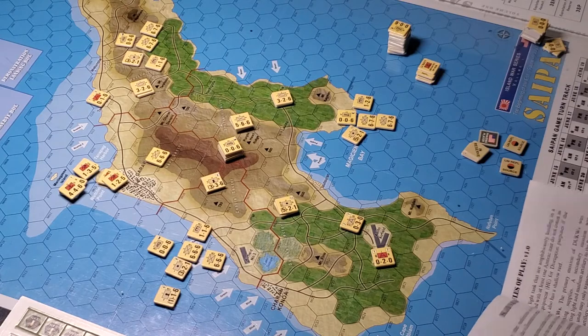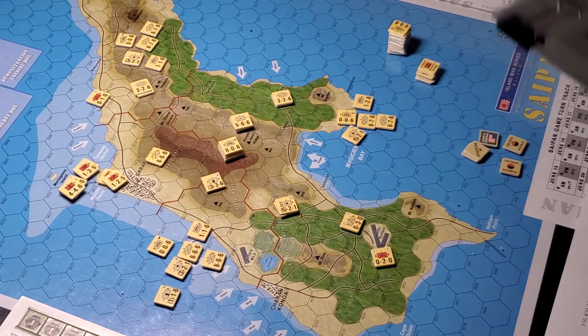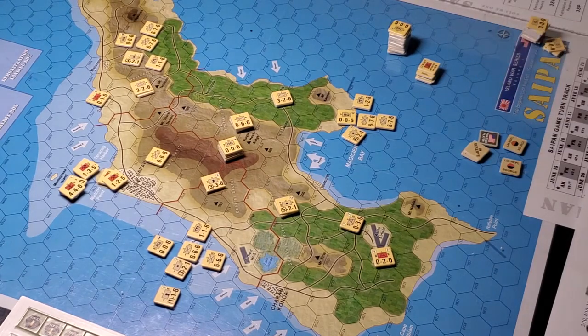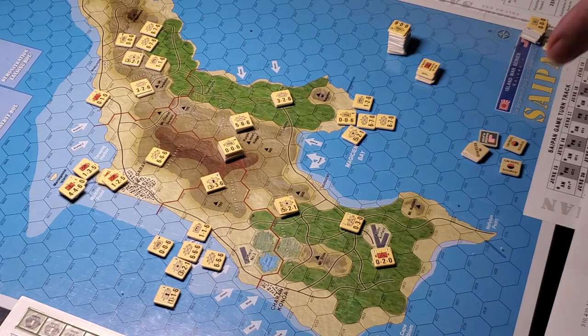The zones of control are interesting in that ZOCs don't take effect until you try to leave the hex. Units can be adjacent to each other and in each other's zone of control, and you can negate each other's ZOC for supply reasons. But when you enter the hex you're going to assault or melee, neither side will have a zone of control — which is going to cause some interesting interplay when it comes to retreats.